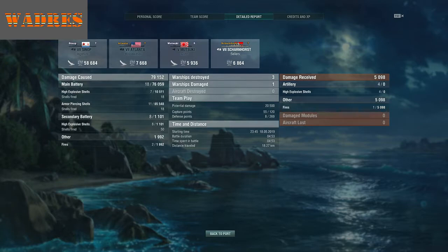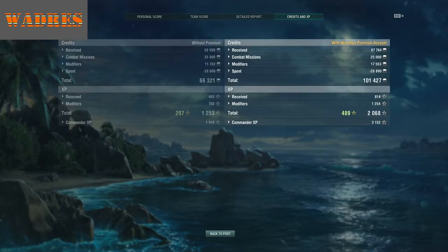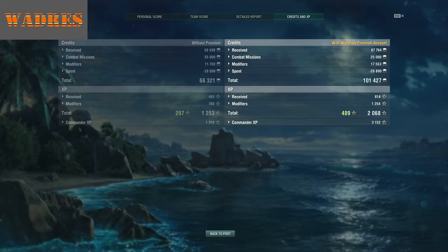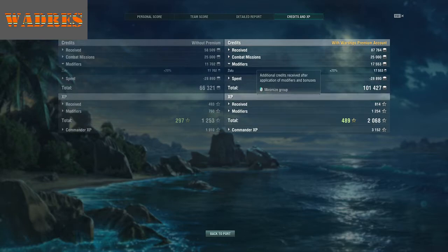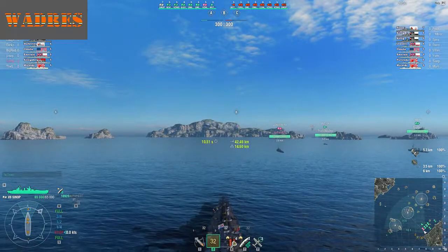As far as other stats, I only fired 36 shells total over the course of the match, so my accuracy was lousy. 20,000 damage tanked. 101,000 credits earned net for the match, so thankfully I came out with a profit. The commander earned 3,152 EXP. This was also a match where I didn't have any modifiers aside from just the basic camouflage, so those are basically raw numbers in most cases.